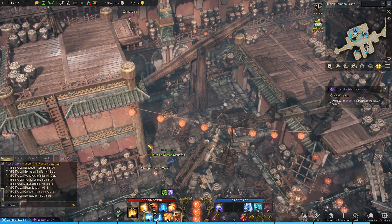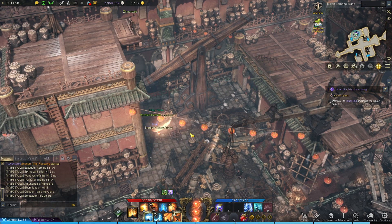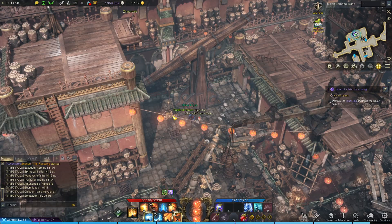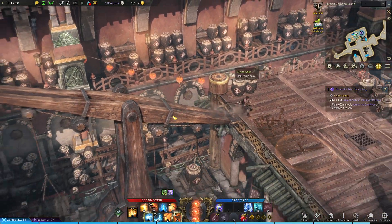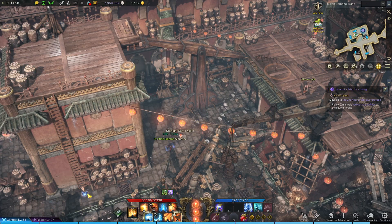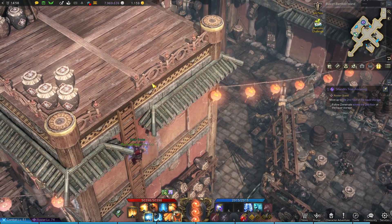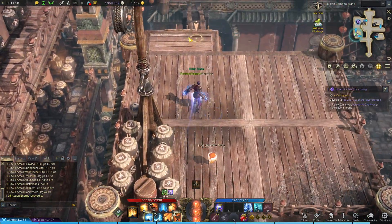Destroy the liquor keg and make the liquor scales tilt. He better break something. There he is. This is easy. We're on the second floor of the storage. Looks like we've got some cranes to work with around here. Go ahead and break everything we can, just because.